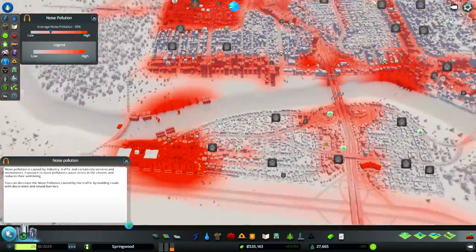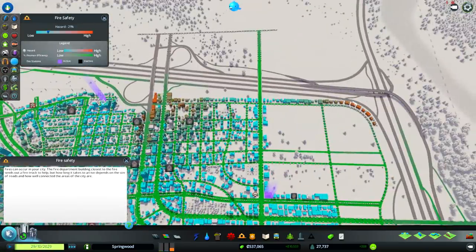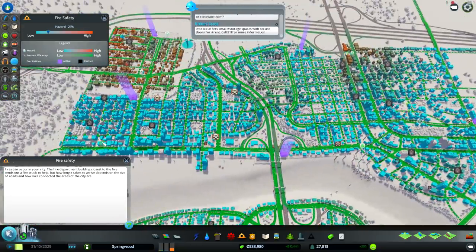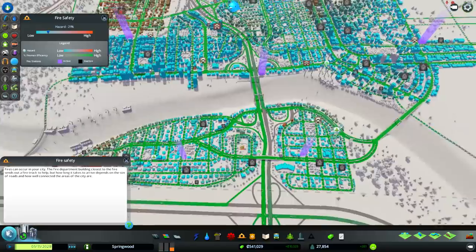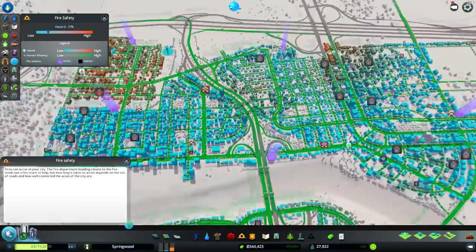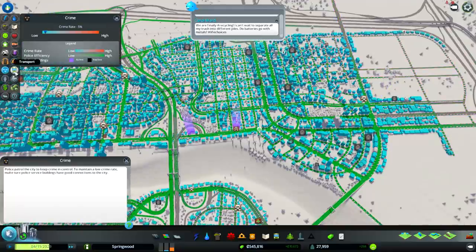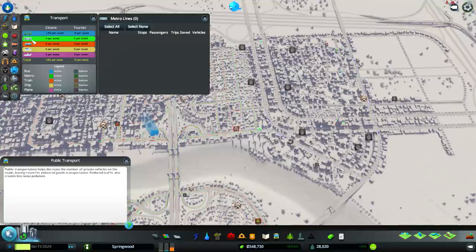Things are noisy in the manufacturing areas. Fire safety — these guys might need a fire station over here eventually, but the hazard is 21%, so that's still pretty low — mostly in the industrial areas. Crime rate, 5% — still pretty good. Transport — well, you saw my lines. I'll continue to build more lines as needed. Maybe one day I'll build a metro line too.